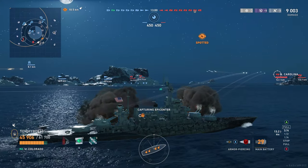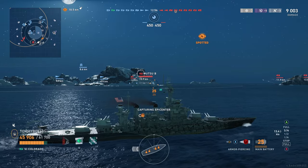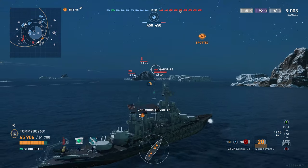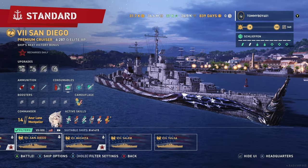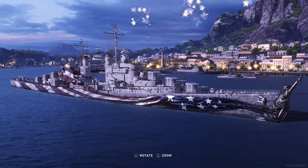Other than that, this is pretty much the good old American cruiser update. We do have three new American cruisers. The first of which is San Diego — she's an Atlanta class with SAP. She's been interesting so far.